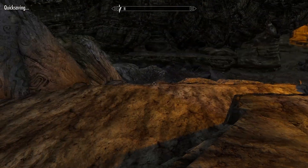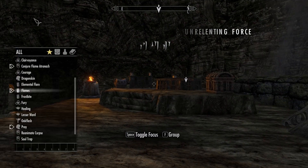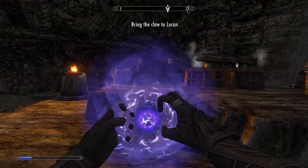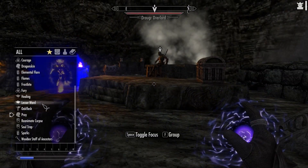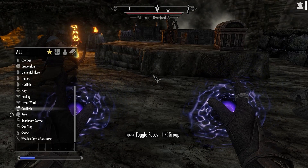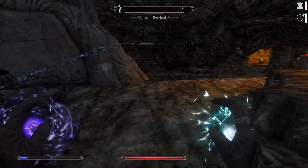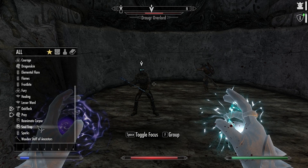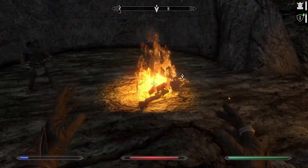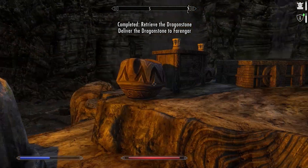We're going to save here, because this is going to be a boss fight. I just need to look at my alteration — I don't have dual casting. Alright, he's coming after me. Fine, fine, fine. Not the brightest thing he ever did. And now we have the Dragonstone. We have everything we need. Let's get out of here.